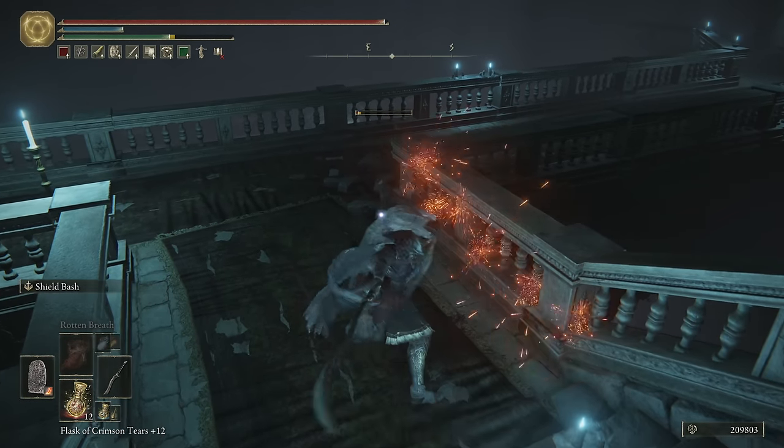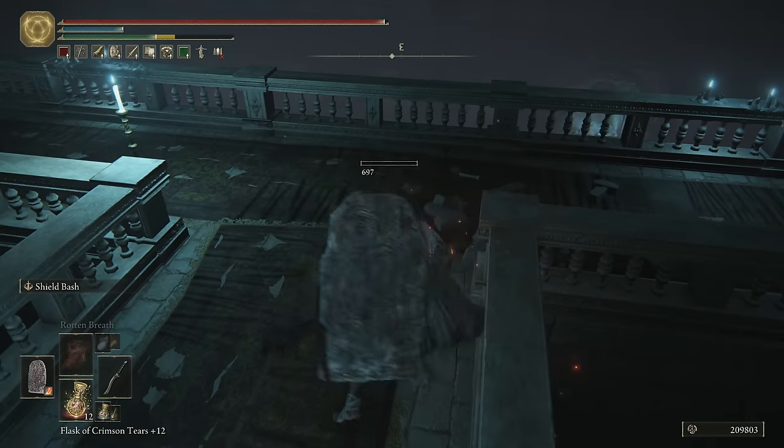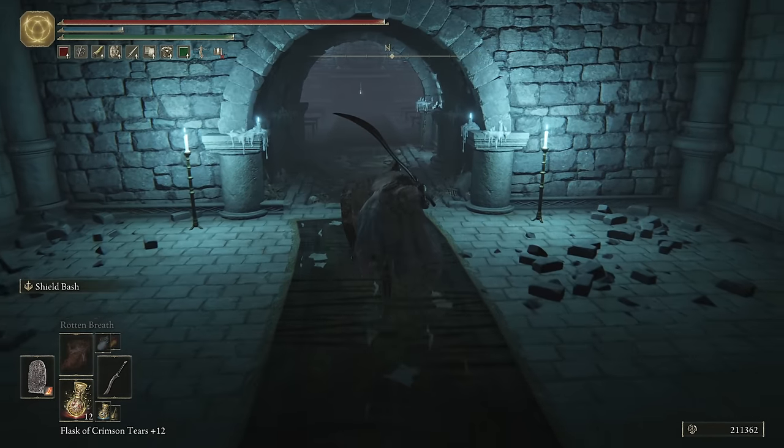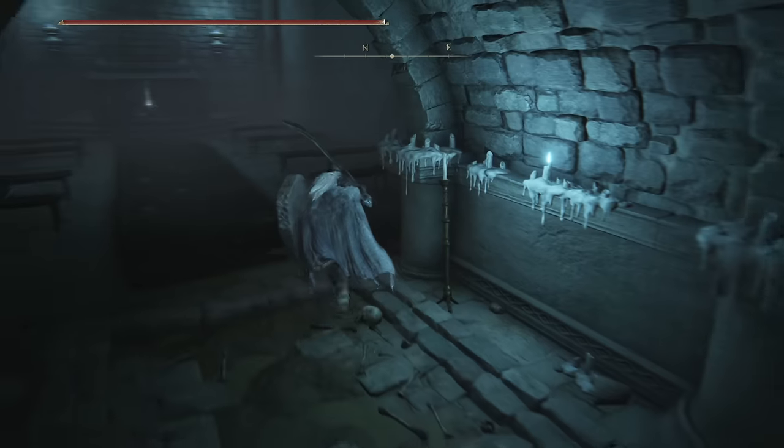Being able to block and shut them down is going to be great. We could switch our shield up — there's nothing, we don't need to worry about fire anymore. Well, actually no, there is one more thing that'll have some fire.